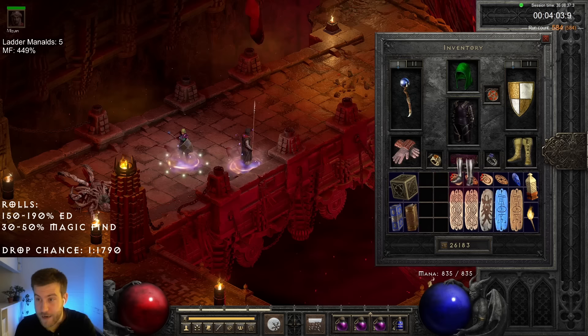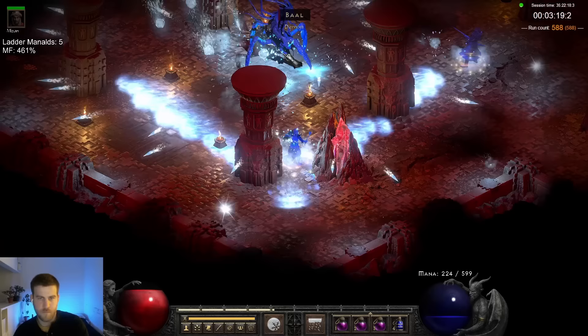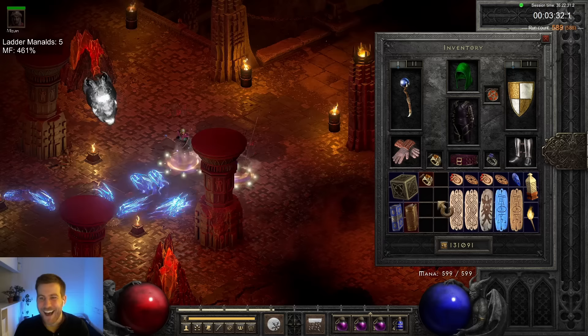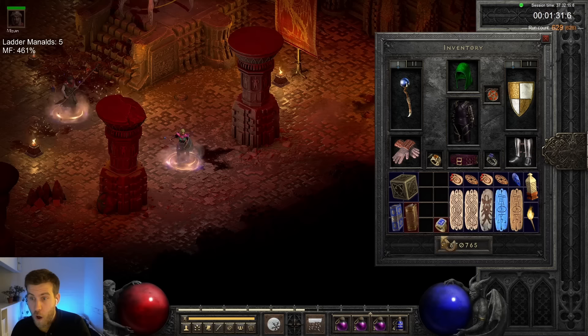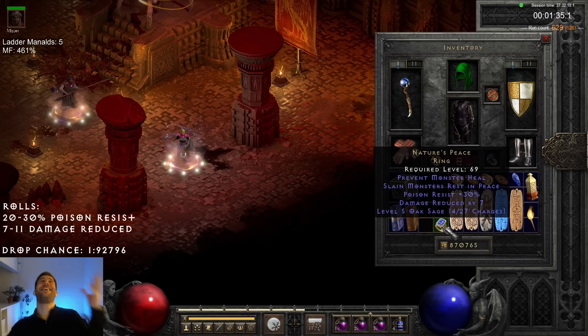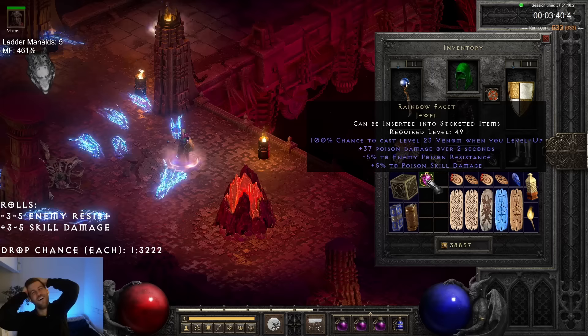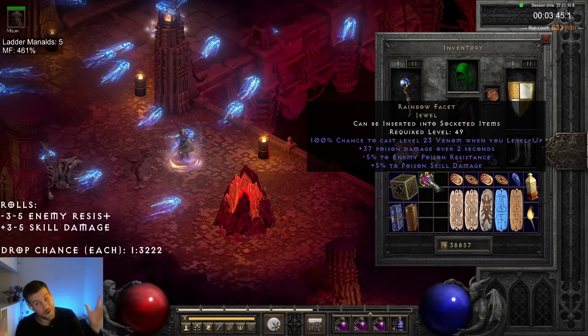The next 50 or so runs were absolutely littered with unique jewellery. Here are the highlights: another BK ring — number 2! Nature's Peace again — two Nature's Pieces! And a Facet — give me a 5-5! It's 5-5! It's poison, but I'll take it!